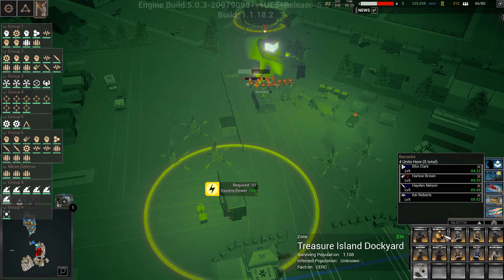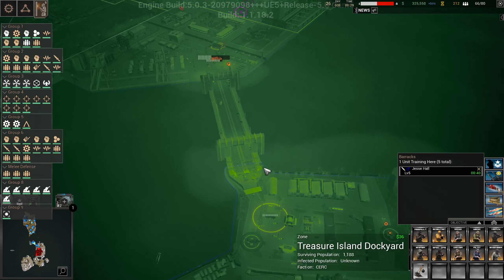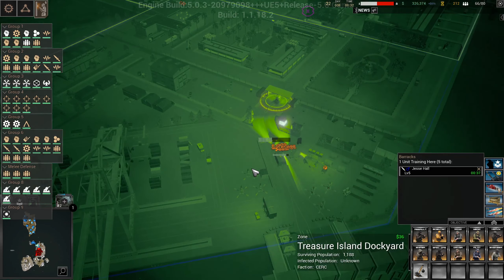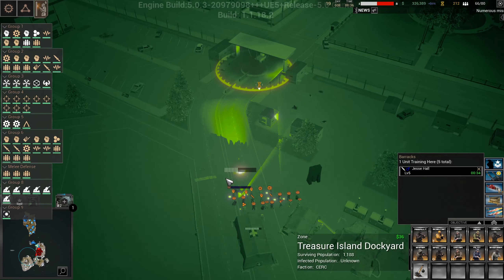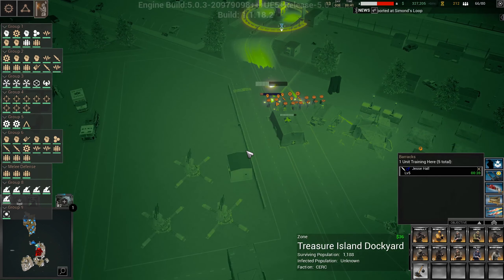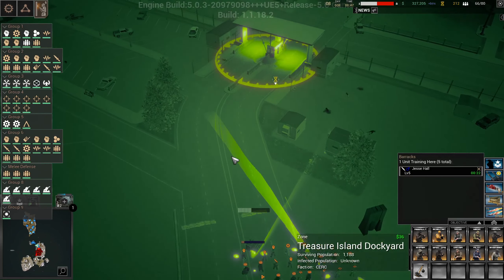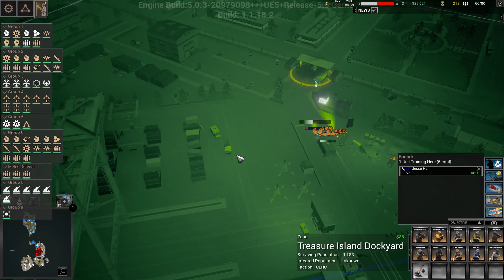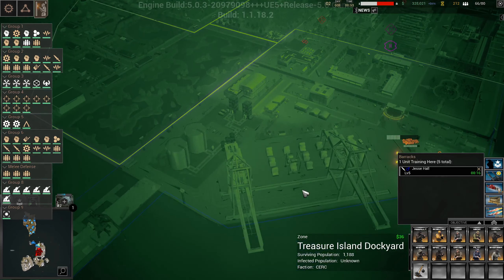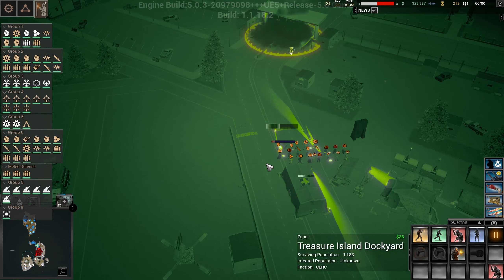We're also waiting for reinforcements — we have some coming in here, a guy almost here. We're getting close to our unit cap, but we need to go out and find some civilians to save. How many civilians are in this zone? 1,188, so we should be able to find some people here.